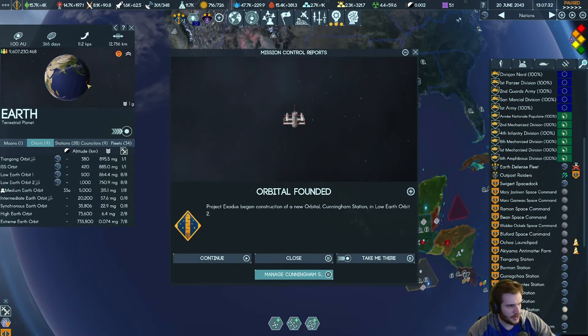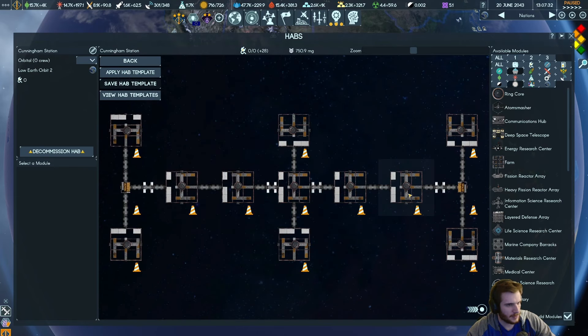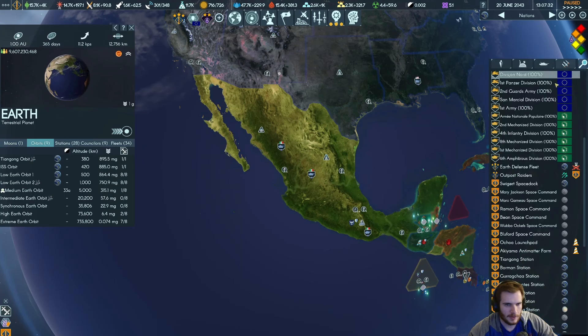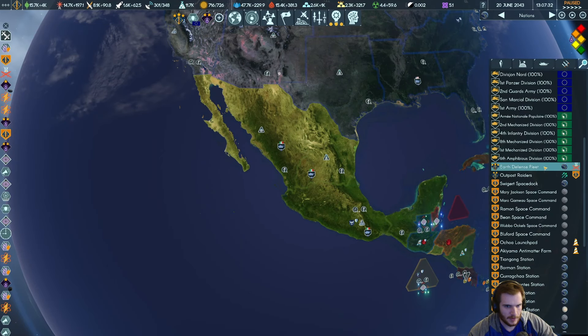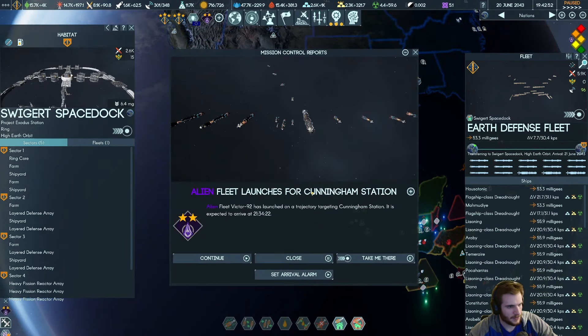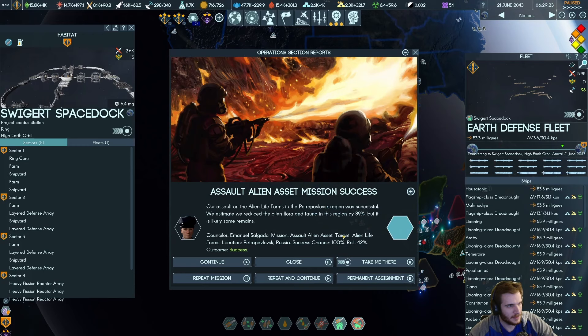Let's get our orbital set up again in Earth orbit. Low Earth orbit — manage it. Apply template — let's do Sultan Al-Suth. There's an argument to be made that we should — I don't even know how we fix this problem. So they run away. Go back to Swigert. Where is that Victor fleet? Oh they're going to take out all the stations, aren't they?